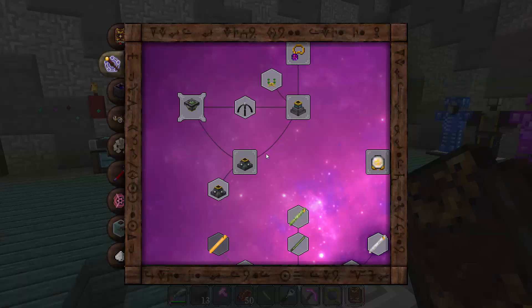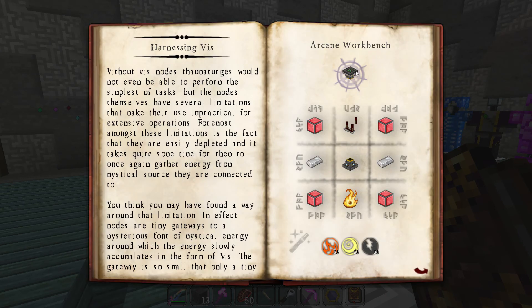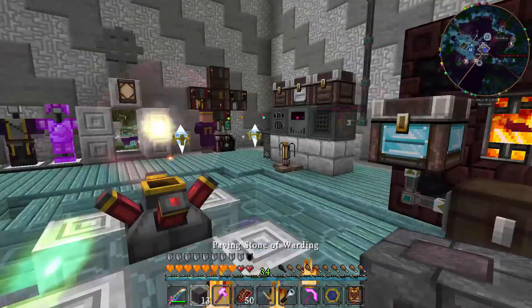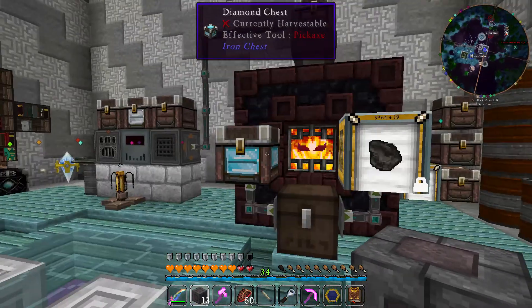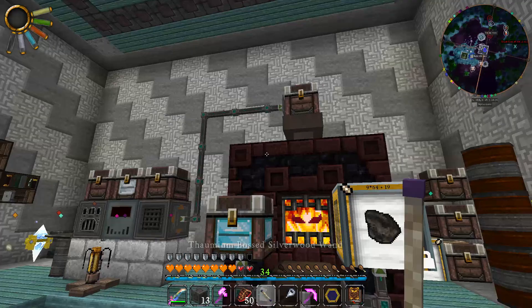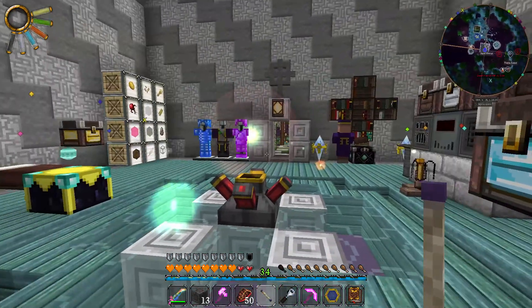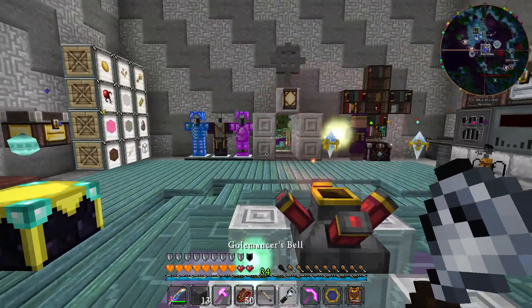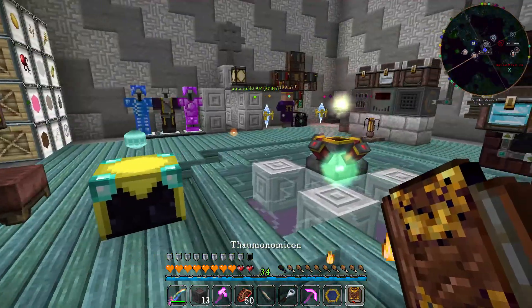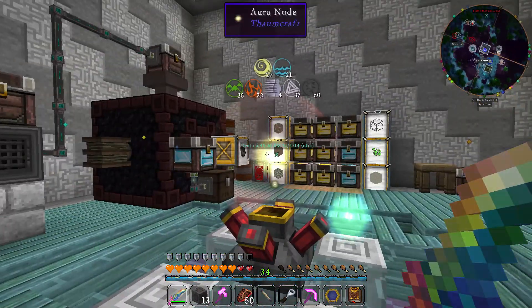What we want to do is put one of these on it — it's called a node transducer, and it's not too hard to make. Basically what we can do with the node transducer is put it on top of this node and use its power to either recharge our wands or make this infernal furnace go a lot faster. That's mainly what we're going to use it for — making our furnace go faster, but charging up our wands would be cool too.